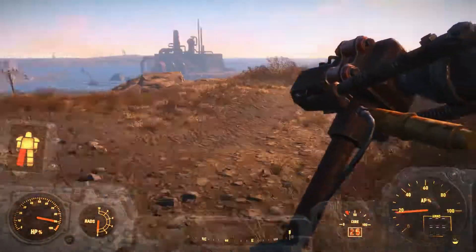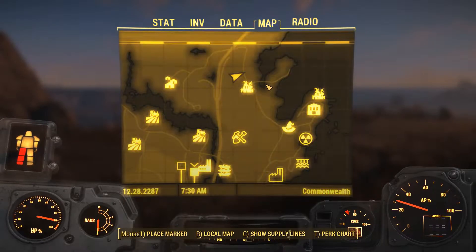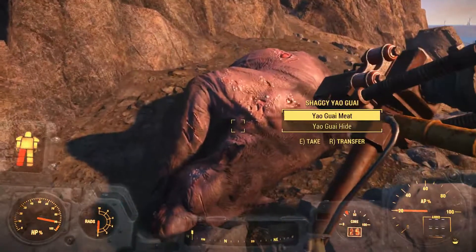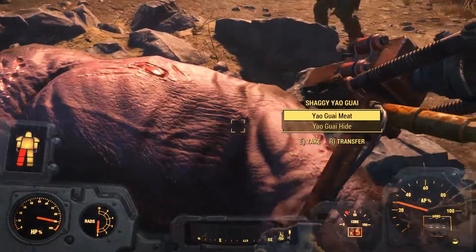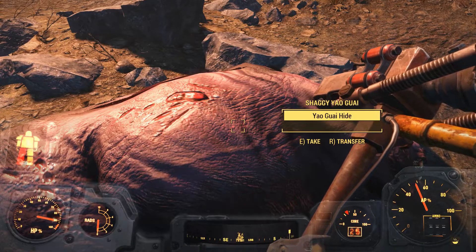Over here you can see it's right to the left from the coast. You can see some of these bears - these are the things that are going to be the most important for doing this. You're gonna take the meat; you can take the hide as well.